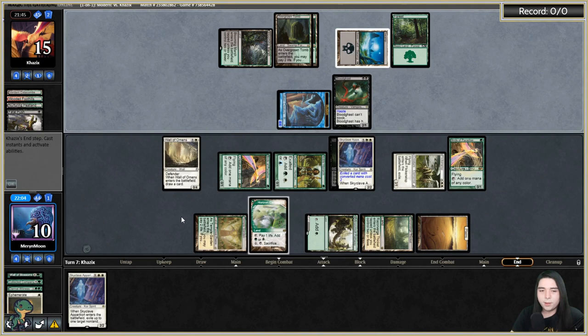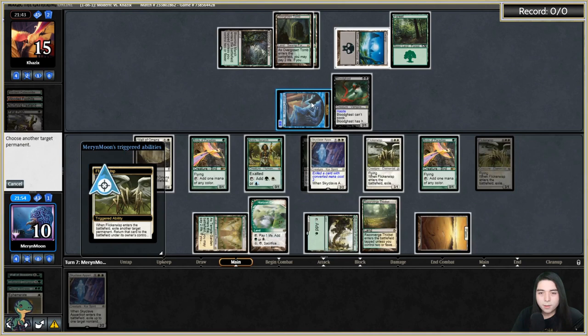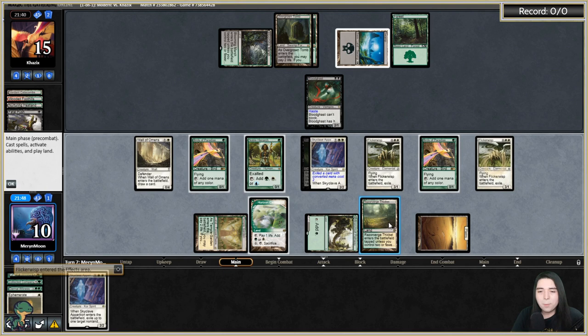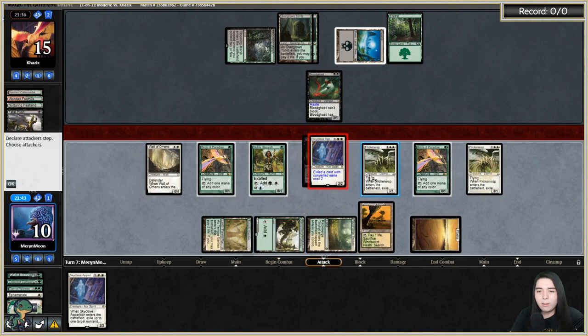Eat that Illusion. I'm going to save the Skyclave Apparition for another Nocturnus, so just drawing a card for now. One Sweltering Heath, go to combat and attack with these dudes. All right, now we're tying it up — fair game.